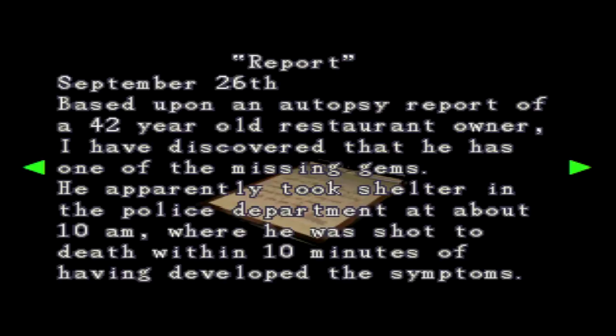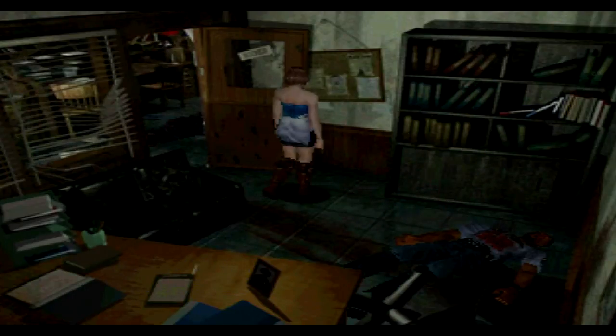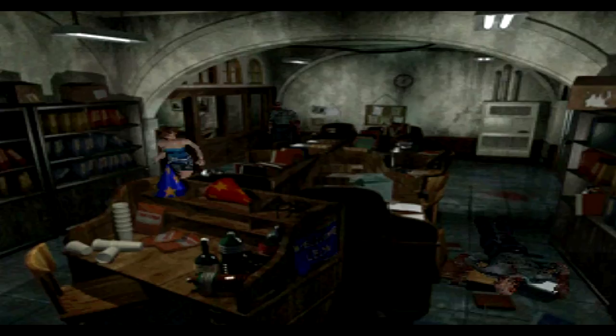September 26th: based upon an autopsy report of a 42-year-old restaurant owner, I discovered he has one of the missing gems. He took shelter in the police department at about 10 a.m. where he was shot to death within 10 minutes of developing symptoms - took them 10 minutes, I done it in five. Since the city is currently under martial law because of the zombies, we are forced to suspend this case and keep the gems as evidence. Signed, Marvin Brenner. Alright, we gotta move, because I don't like being in this room at all.